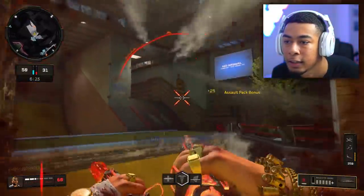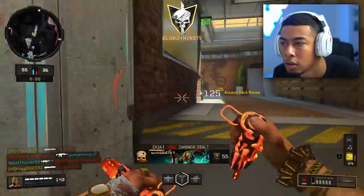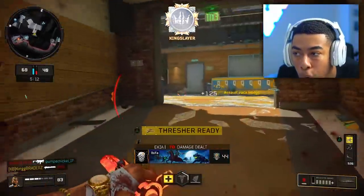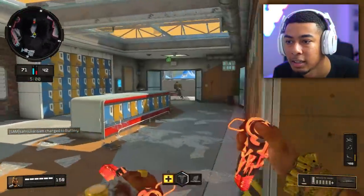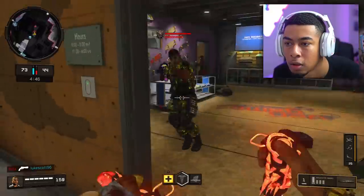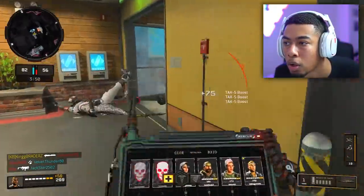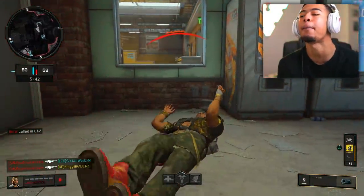I truly believe it would be pretty easy to get a nuke using this thing. Get off me! Let's get this going. What are you doing? There we go - working him. It's one guy. Gotta push in here - there's a dog, get off me! I'm so glad the dog is a one-hit. Gotta get out - where did they put the attack deploy beacon down?